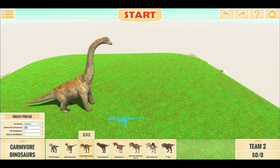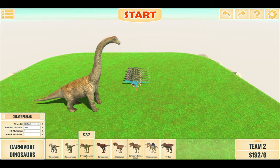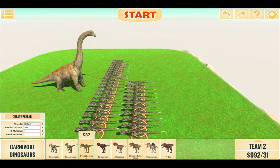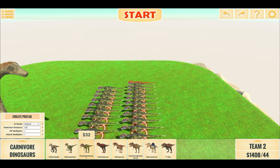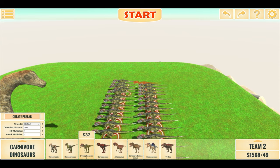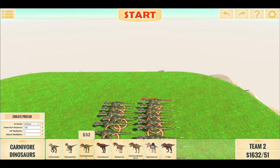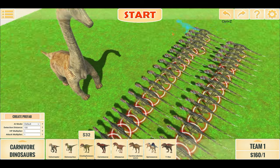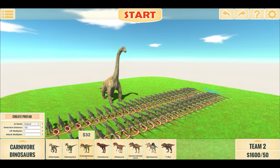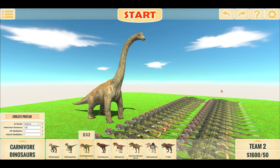So we did 50 of the raptors, so let's do 50 Cryolophosaurus. Let's place all of them down — that's 20, 40, two rows of Cryolophosaurus. Okay, that should be 50. 50 Cryolophosaurus versus this Super Brachiosaurus.